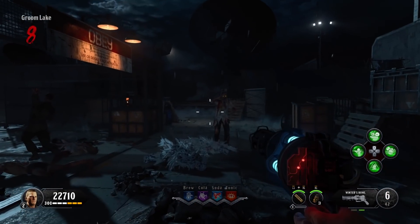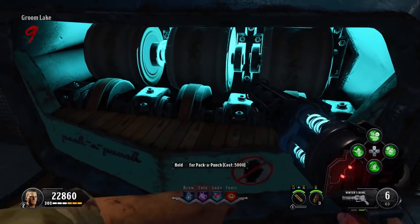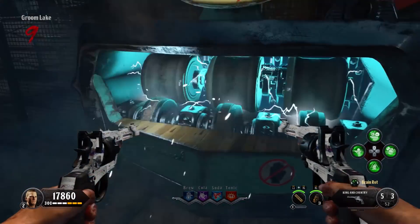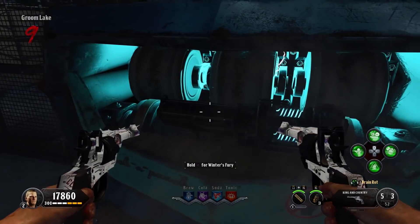And of course we're right here by the Pack-a-Punch, so we can upgrade it to the Winter's Howl. That's where it really comes into its own and starts showing itself off.